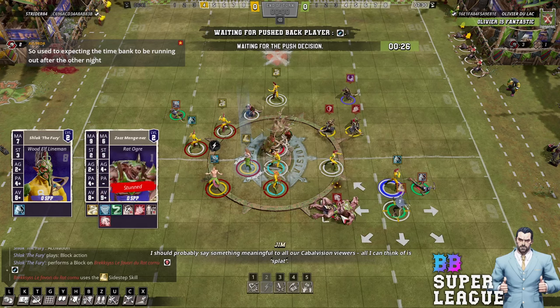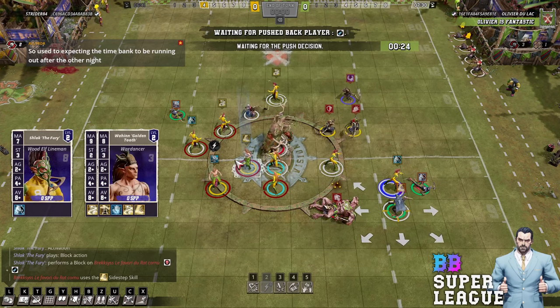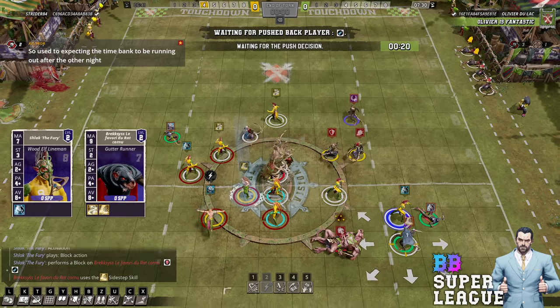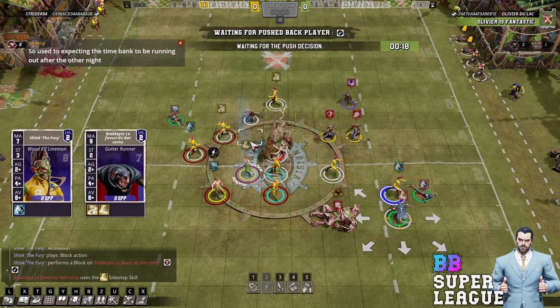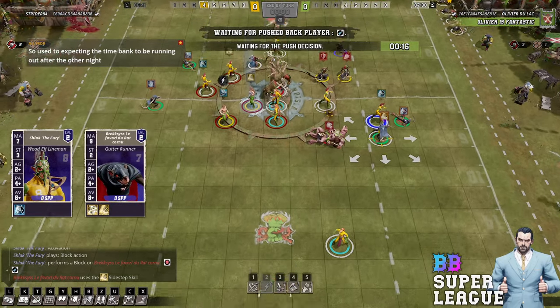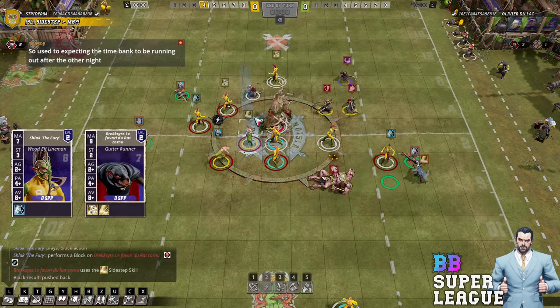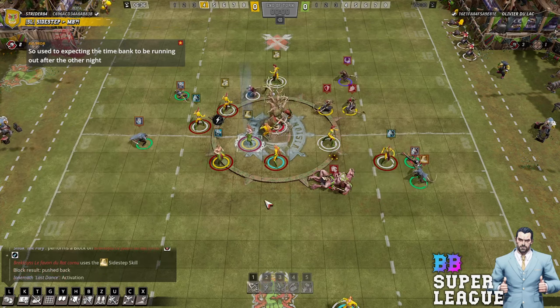Now you blitz this guy — he gets to punch him again. I was literally just thinking the time wasn't running down. Blitzing the strip is good, isn't it. I think he's just going to go here with the ball — it would have been really nice to get past a few more squares forward. You can't force getting forward when you're up against a stripper, things can happen. Best not to force it, but would have been nice.